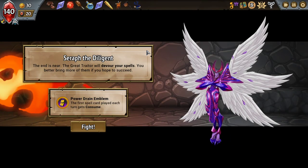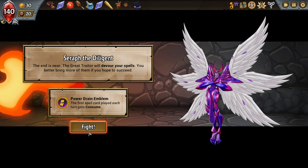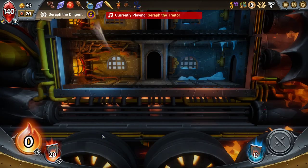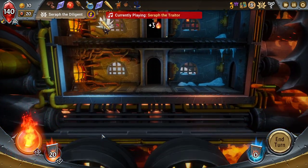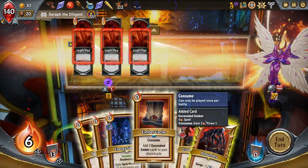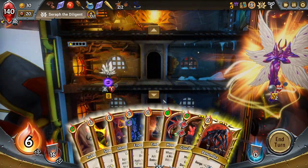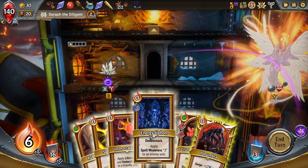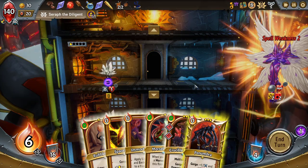All right, let's go. First spell card — bleed each turn gains consume. Maybe I shouldn't have removed the cheaper morsels there. Ember Cash already gets consumed anyway, so I'll play it first and then start stacking some weakness on you.